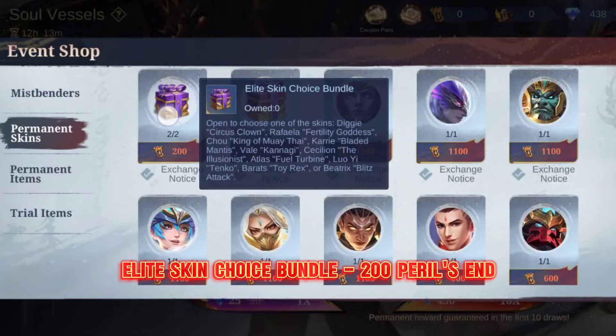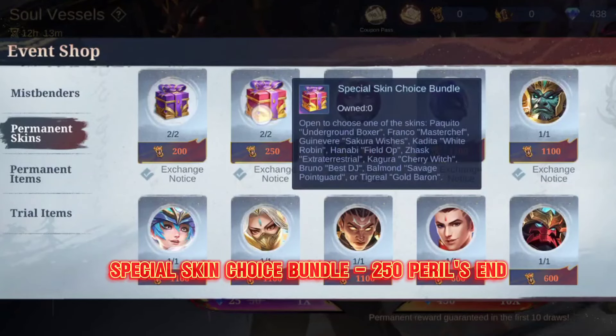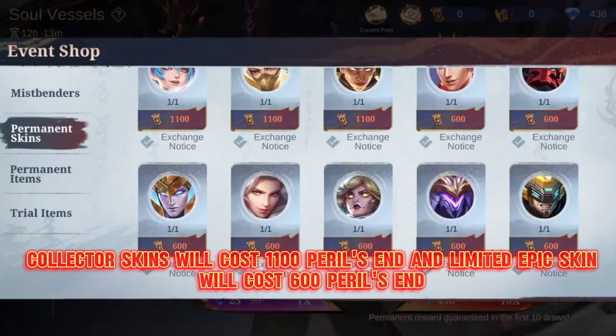Elite Skin Choice Bundle costs 200 Perils End, Special Skin Choice Bundle 250 Perils End. Collector skins will cost 1100 Perils End and Limited Epic Skin will cost 600 Perils End.